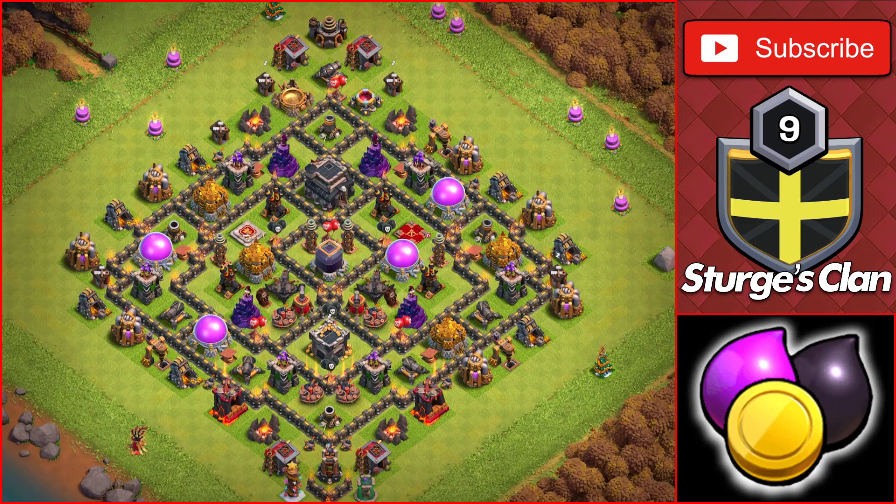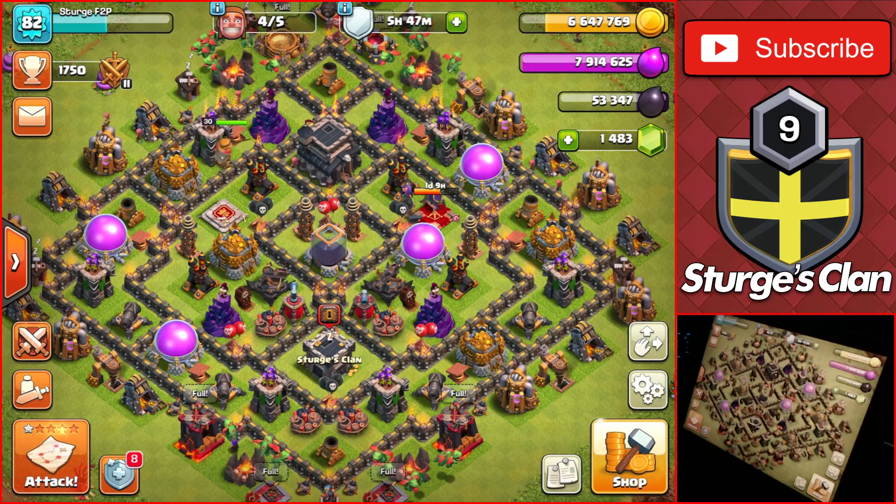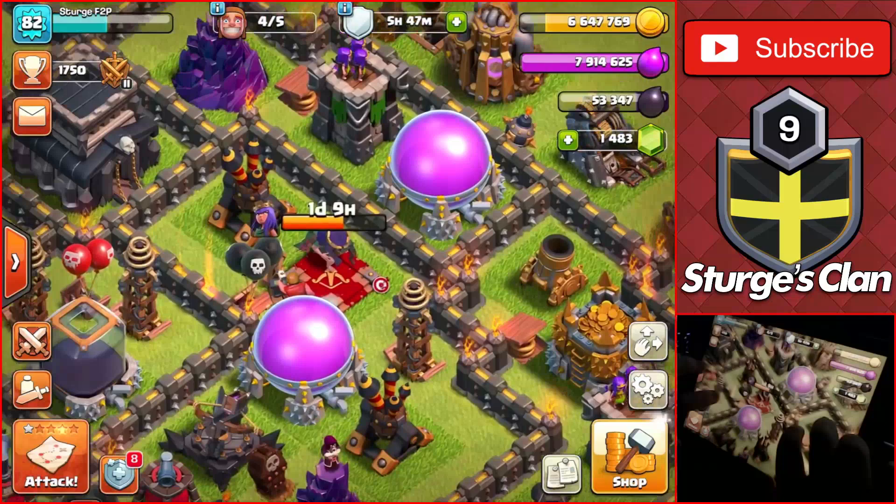Hey guys, welcome back to the channel. Today we're going to be doing the finale for the Town Hall 9 free to play series. At the moment we have four of the five builders available and we still have the queen which is still upgrading from the last episode.